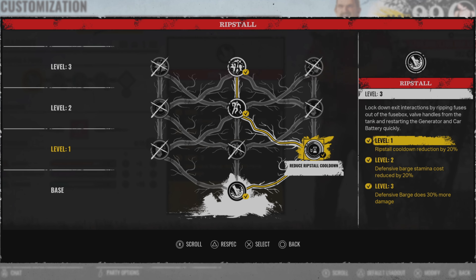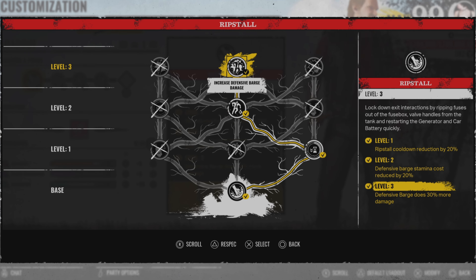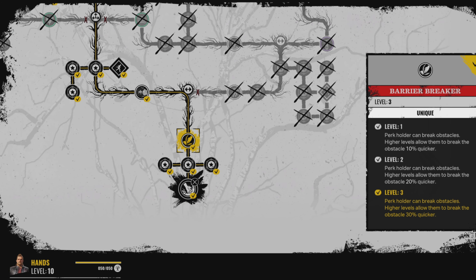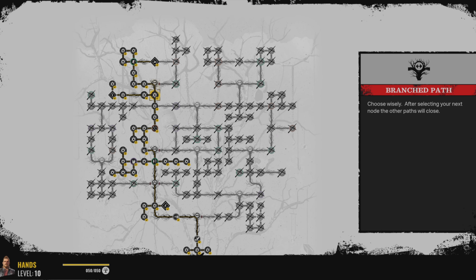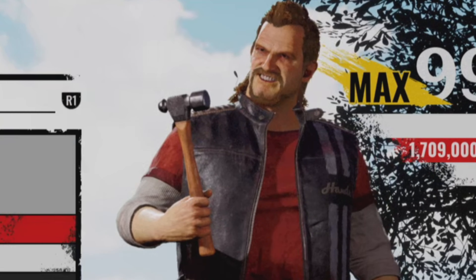For his Rip Stall ability tree I'm using level 1 rip stall cooldown reduction by 20%, level 2 defensive barge stamina cost reduced by 20%, and level 3 defensive barge does 30% more damage. In the skill tree, Barrier Breaker is at the beginning, then you go left and up for Heart Attack, and Scout is in the very top left. Hopefully you guys enjoy this video — let's get into the games.